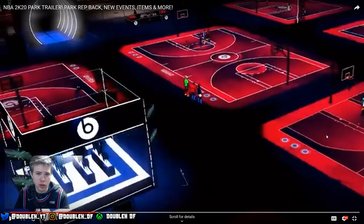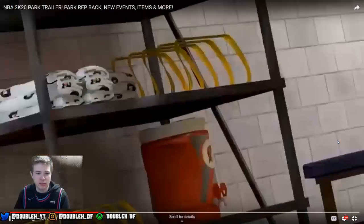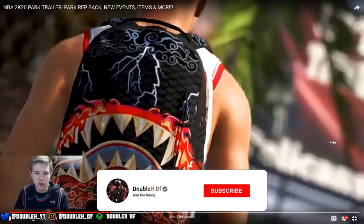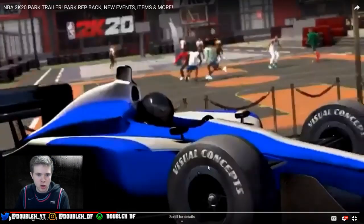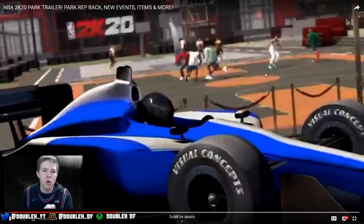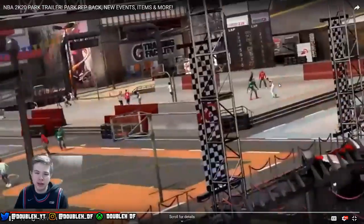We have Cages back. I don't know why — this is making the regular park more dead because we get a bunch of randoms playing Cages, but hey, it's back in the game. We got the Gatorade facility. Now we got a backpack, bikes, race cars — this is definitely a special event. I'm guessing this is like a Dime Time event or a Dunk Fest event and this stuff is just sitting there as part of the design.